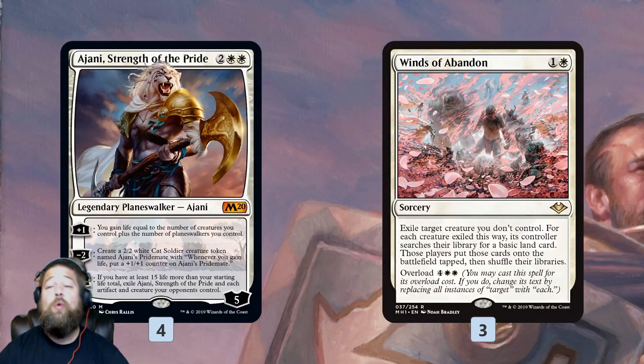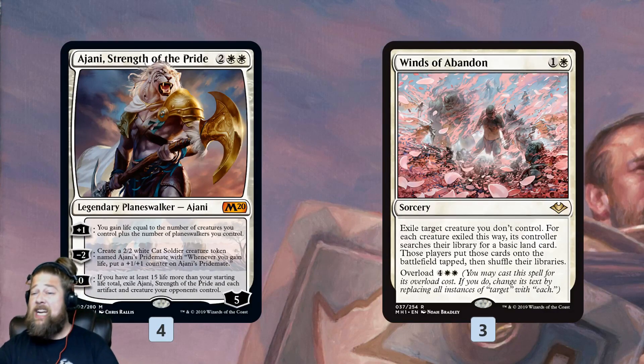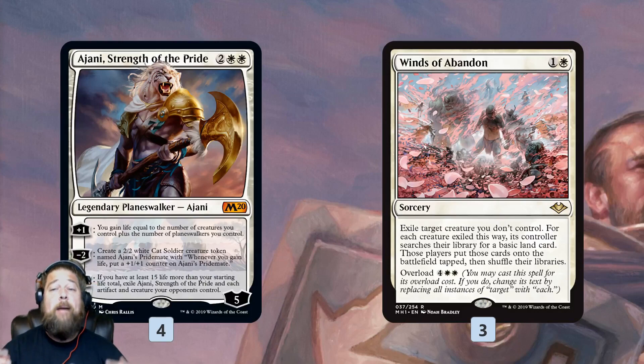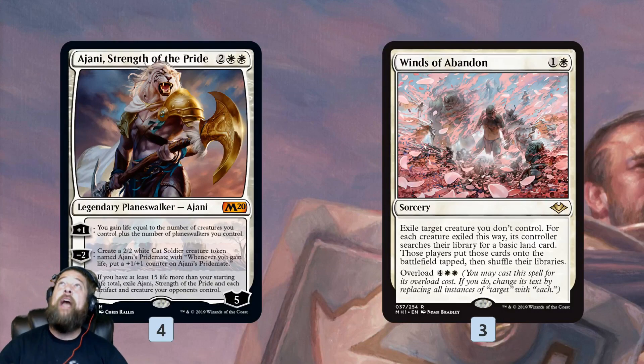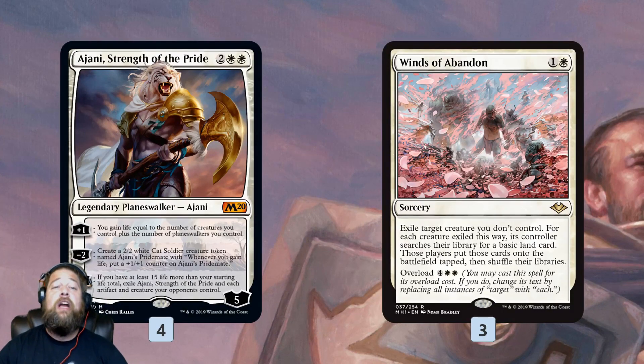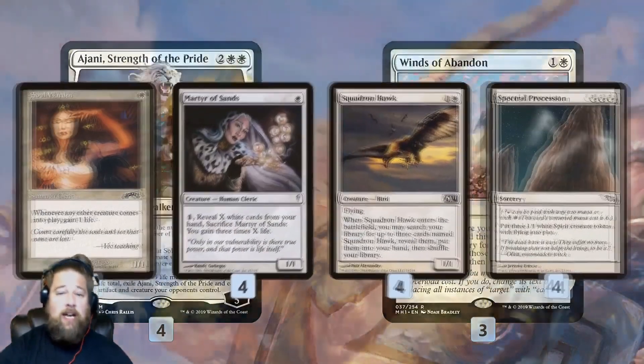Then we have Winds of Abandon, which is kind of like Ajani's ultimate — that's our interaction package. It can be a bad Path to Exile at 2 mana at sorcery speed, but if we overload it for 6 mana, it gets rid of all our opponent's creatures like a mass Path to Exile — the white Cyclonic Rift. It works alongside Ajani's zero ability, letting us clear our opponent's entire board and swing in with all our big Pridemates to close out the game.